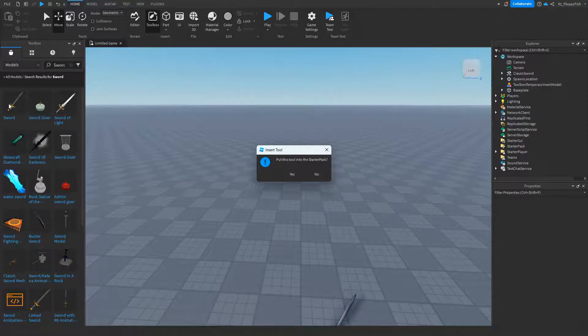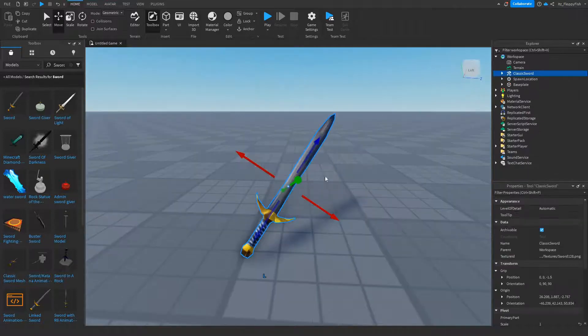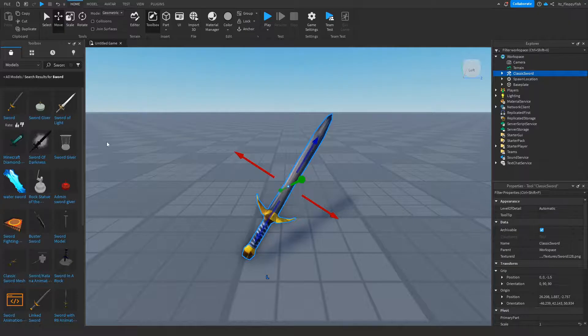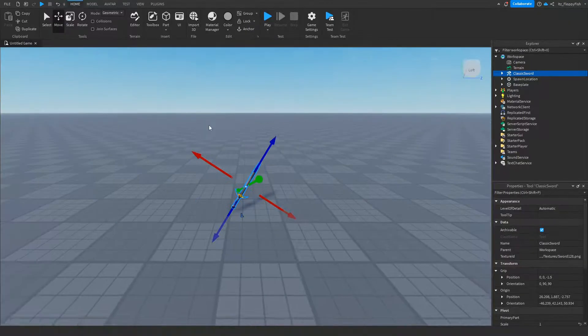Anyway, you want to go and insert your sword, and if it asks you to put this in Starter Pack, we want to select No. We just want to leave this in the workspace for now. So select No there — and that is our sword there in the base plate now.